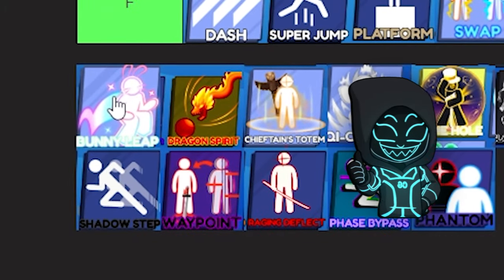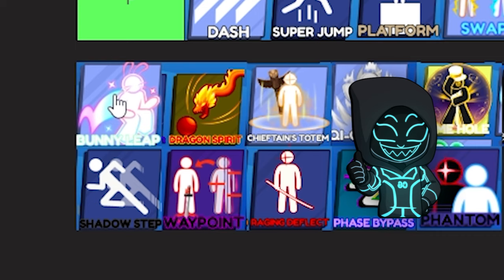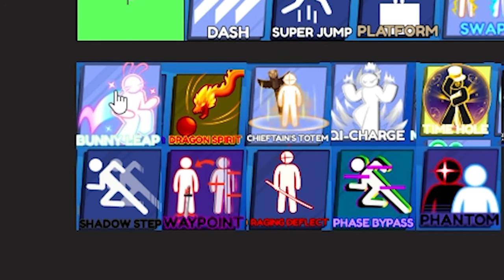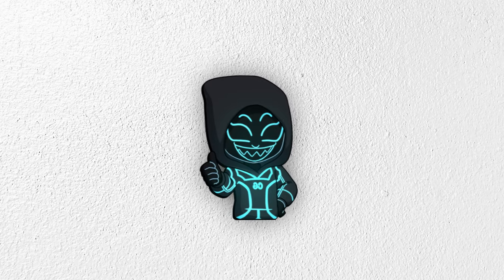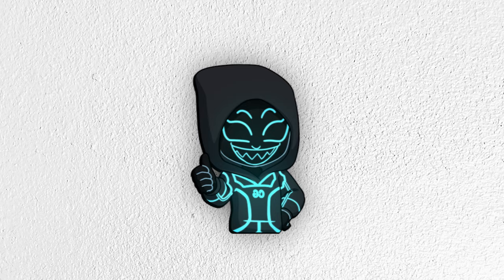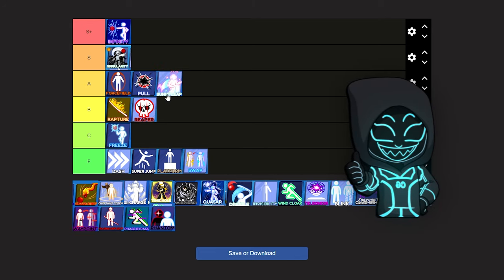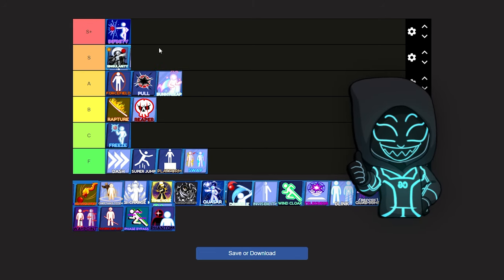The next ability is the Bunny Leap. This is actually one of the best abilities. When it came out during Easter I was super happy. This ability — it's honestly a pretty quick decision. It's going in the same tier as Force Field and Pool because it's a super good ability and you can instantly get kills with it, but it's not as good as Singularity and definitely not as good as Infinity.